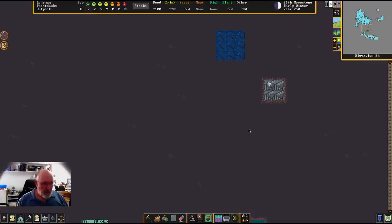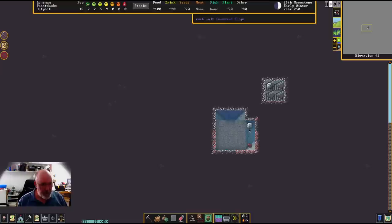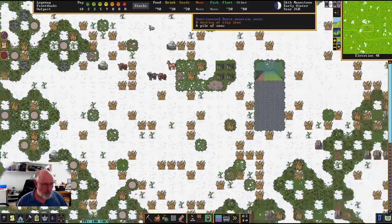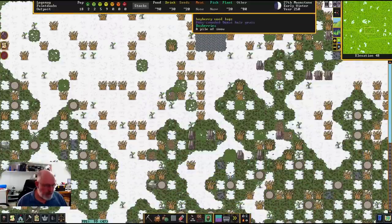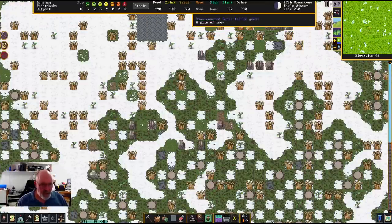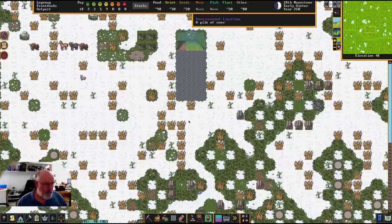Let's go back up to the top of the fortress. You've got to be very careful when you're chopping down trees. When I had a pause, a tree actually fell on one of my dwarves and knocked them out, but it didn't actually hurt them badly - they can get hurt very, very badly. So just be careful having too many tree choppers working at once. I do actually have multiple tree choppers, and I will get a few more.